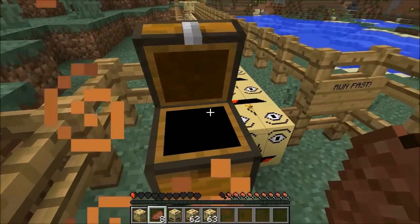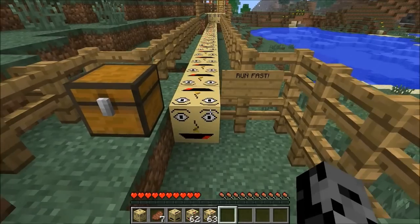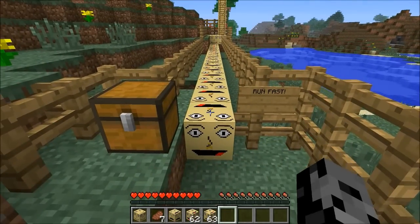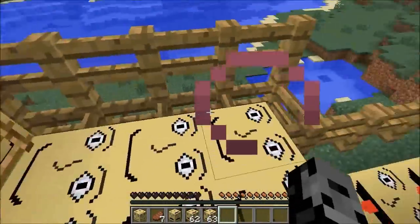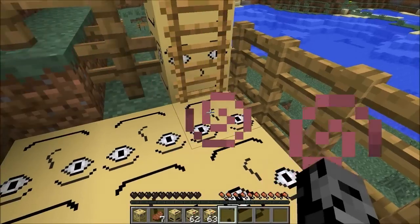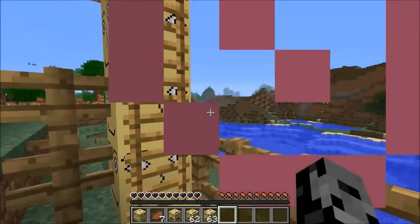We've got to get our health up and then run through this as quick as possible. I'm at full health and we're gonna jump and run like a beast, because the wither effect is really bad. Almost there — onto the happy blocks! That gives you wither 2, and there's some happy blocks here to save your life which give you instant health. So once this wears off we'll climb up here and go for the final battle.